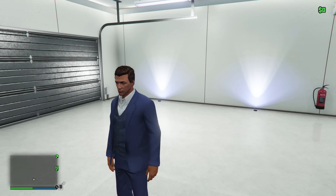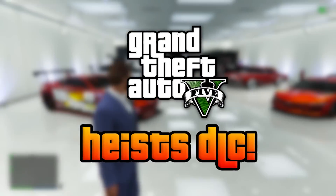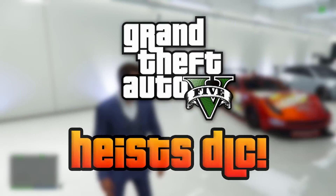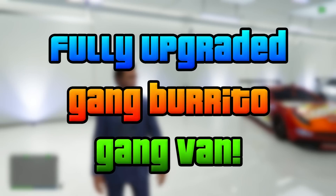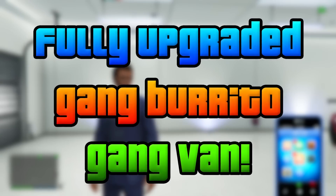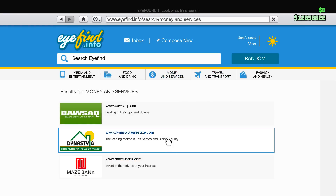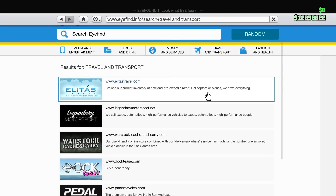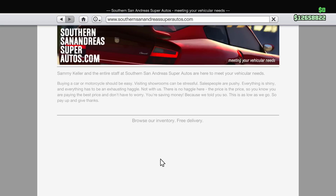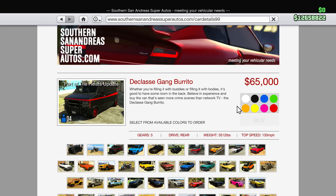Hey, how's it going guys, this is Twister and today I'm bringing you guys another GTA 5 video continuing the fully upgraded car series for the Heist DLC. Today we're going to be fully upgrading the Gangberita, which is one of the ones I apologize for not getting around to sooner. We're going to go over to Southern San Andreas — there it is, the Declasse Gangberita — so we're going to be buying this one.